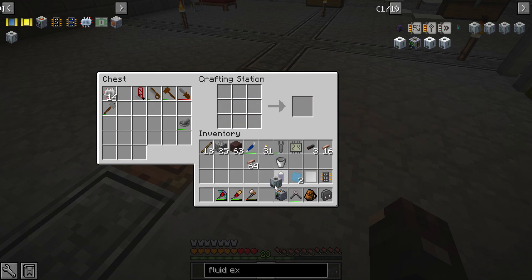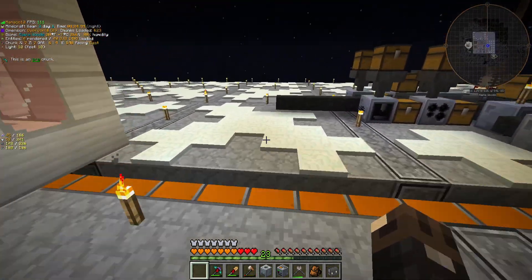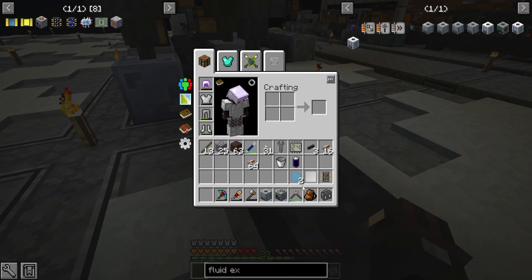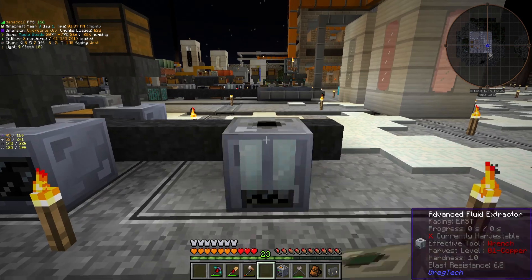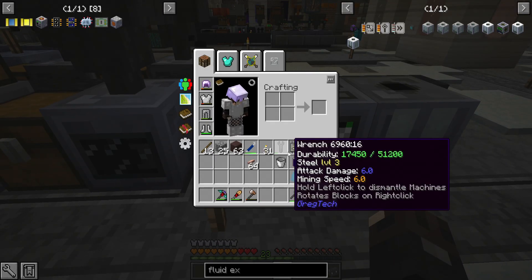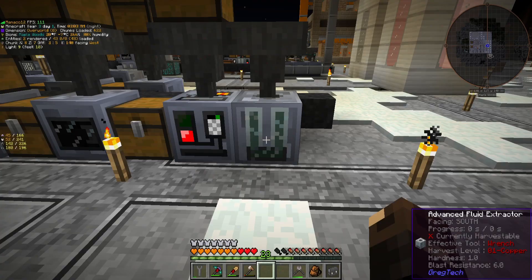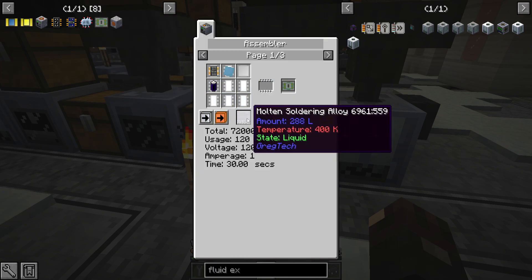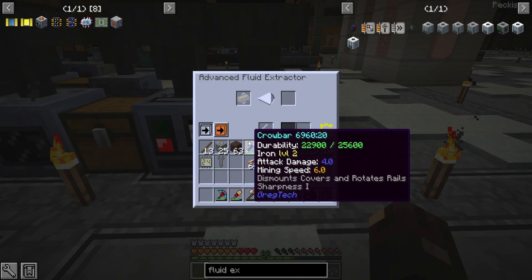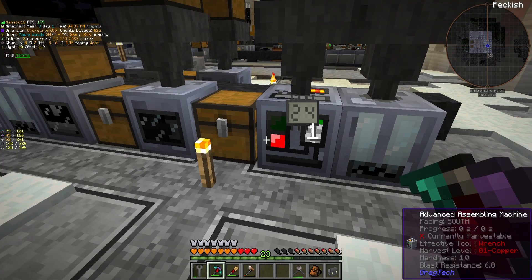I want to put this directly next to my fluid extractor. That's completely doable — the advanced fluid extractor. There we go. We've got one circuit left to go, and this is going to be used in our circuit assembler. I do need to do another huge circuit batch craft very soon, but I don't know if I have time for the rest of this video. Let's do it right here in the advanced assembly machine. I'll set up the inputs and outputs for all of these guys and I'll be right back. Two pieces of polyethylene in here — it takes molten soldering alloy, and it takes 30 seconds to craft. Nice and simple. There we go — there is the circuit programmer.